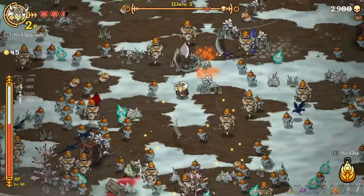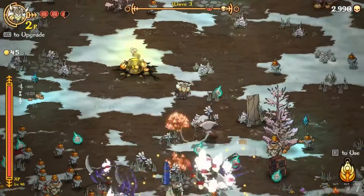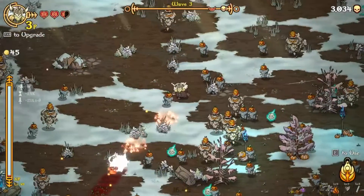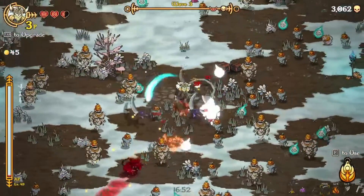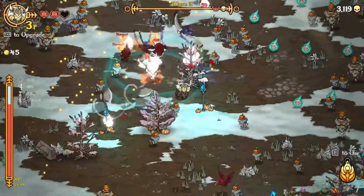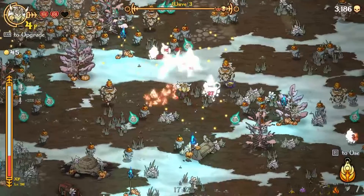He didn't even give me experience — that's enough for a level. I should probably be placing those skill points. A map would be nice. We got a chest drop, so now I really need to go this way. Actually, it wasn't very hard to get to. Do not like any of this.